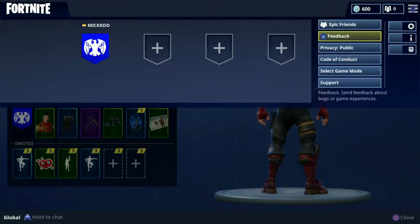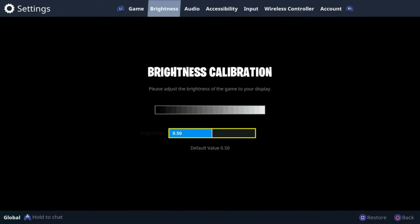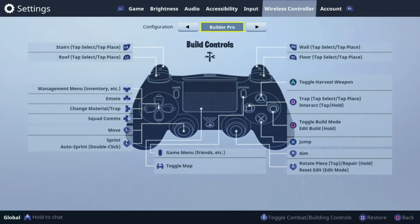What you want to do is go over to settings on PS4 or Xbox, then go over to wireless controller. Make sure you're on build controls — if not, just press the right analog stick down and it will toggle between build controls and combat controls. After you've done that, make sure you go on to Builder Pro. This is the most important part of the video. What this does is it basically uses L1, L2, R1, and R2 to change between what you want: L1 has roof, L2 has stairs, R1 has floor, and R2 has wall.